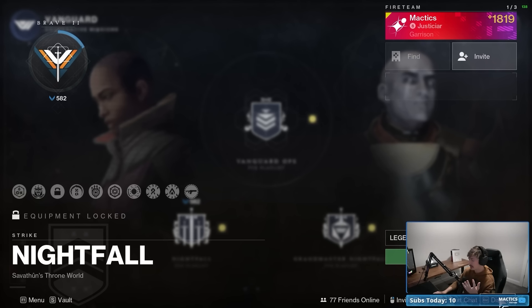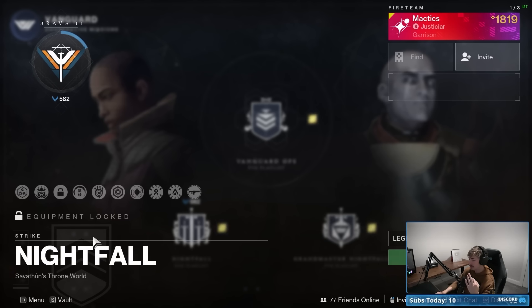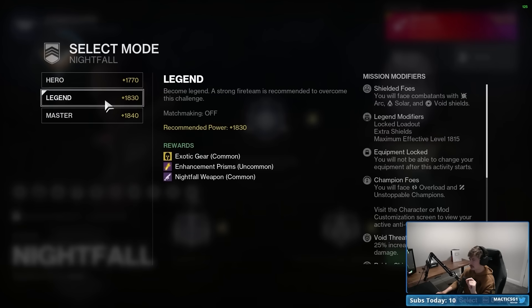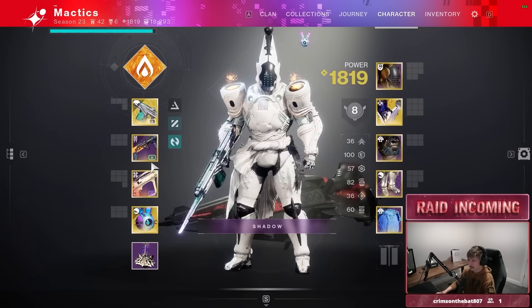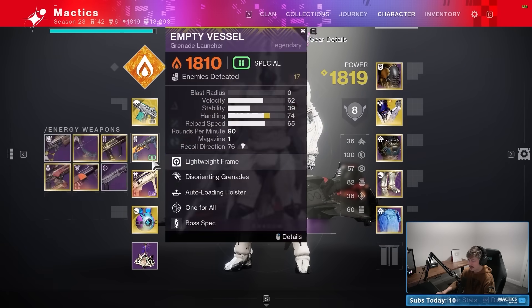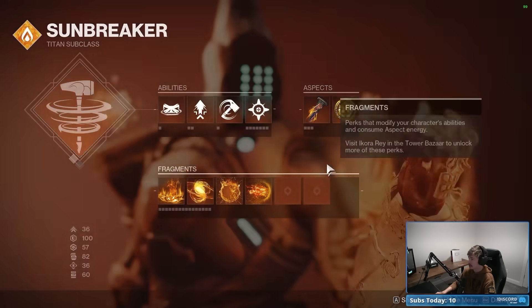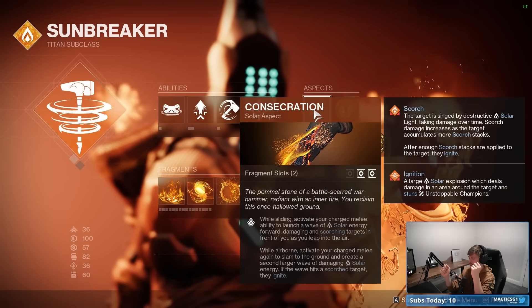I don't want to do Master since I'll be doing this solo. For champions we have Overloads and Unstoppables. We have Overload Auto Rifle, so we can handle that with the Monte Carlo — perfect. For Unstoppable, we can use solar ignitions, which is actually going to be fine because with Consecration, if we hit an enemy with the initial activation it scorches them, and then if we hit them with the second activation while scorched, they ignite — which will stun Unstoppable champions.